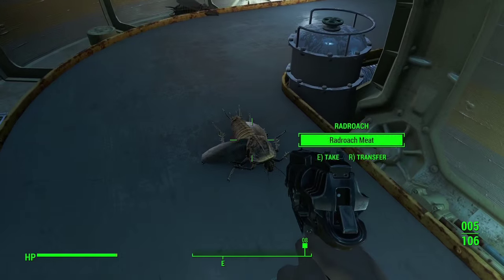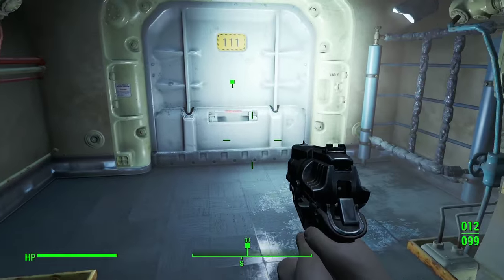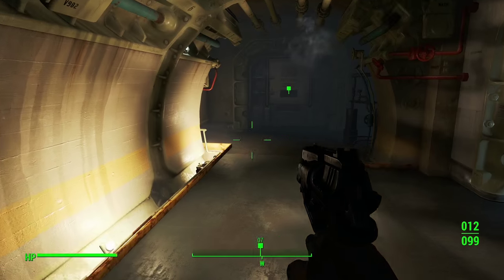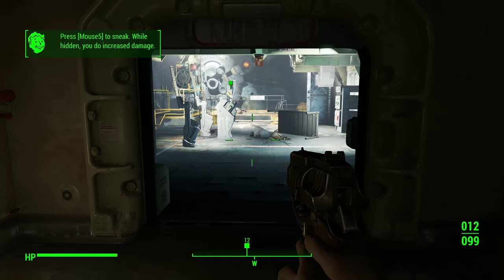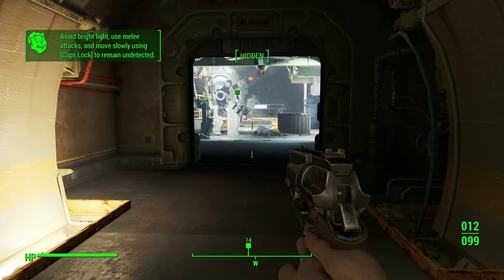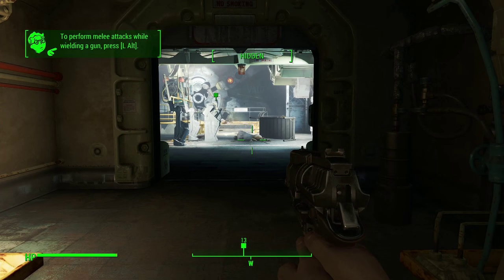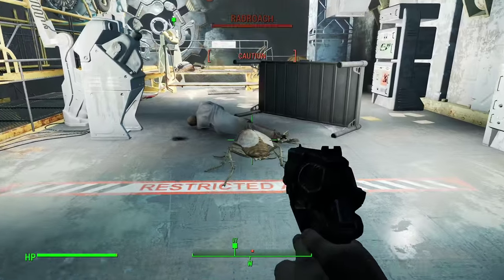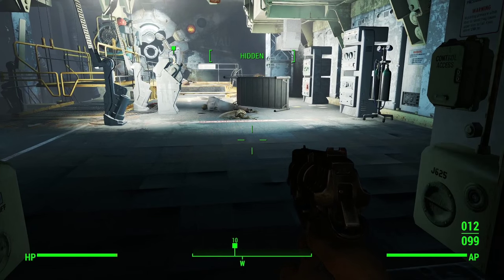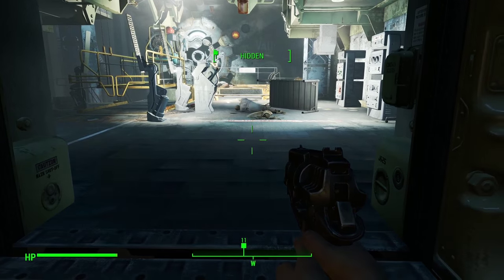Stuff like keybinds I'll fix up as I go along. I'm taking all of this. Mouse 5 to sneak — I've already changed my sneak to mouse 5. Avoid bright light, use melee attacks, and move slowly using caps lock. Left alt to perform a melee attack. Some of these keybinds are going to need to be changed. So caps lock is basically your run key — or walk and run.